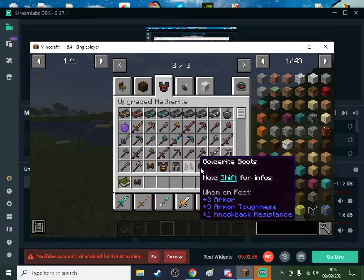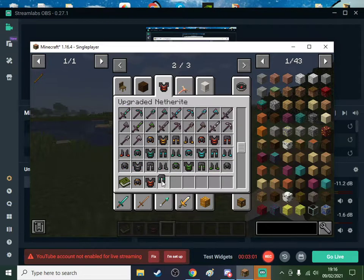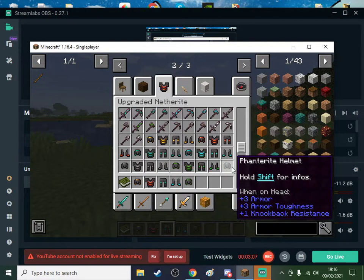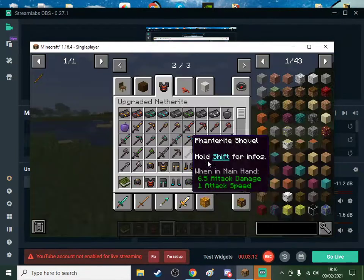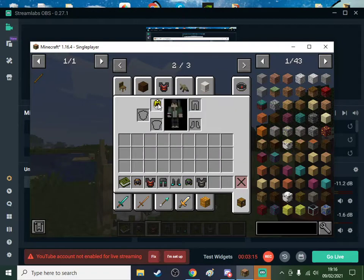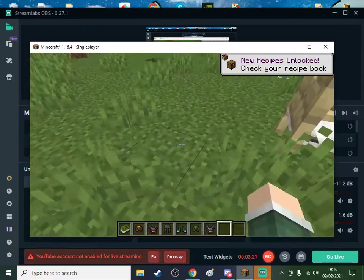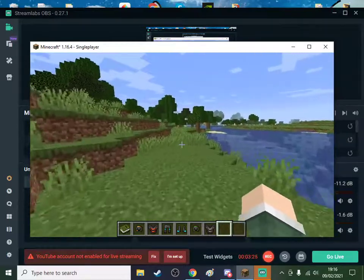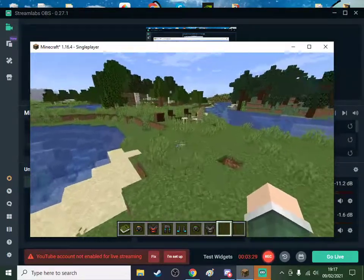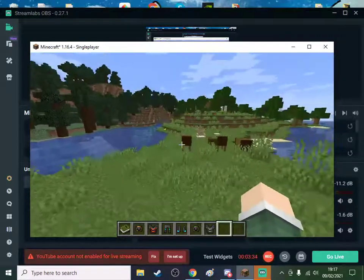These are the different kinds of netherite armor that you can get. Let's try all these on. You can hear the armor when you move - that's dynamic surroundings. We might keep it, I don't know. It might be annoying.